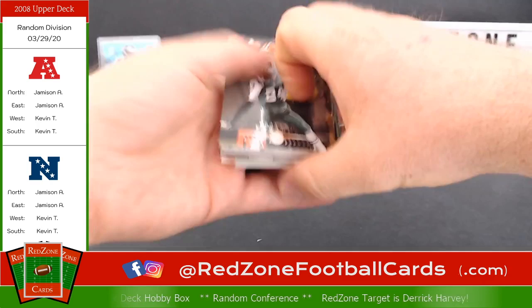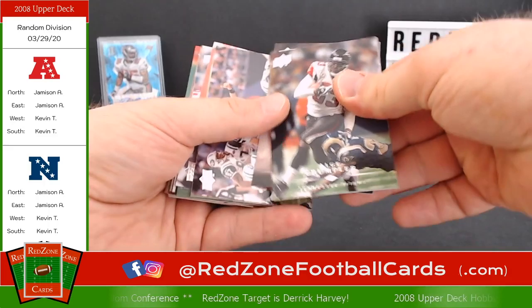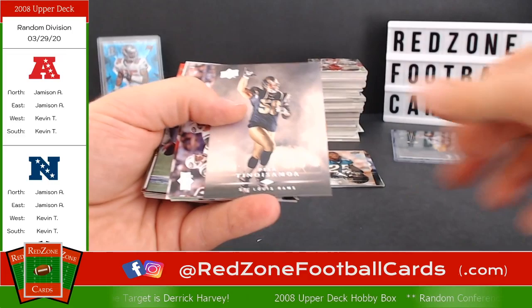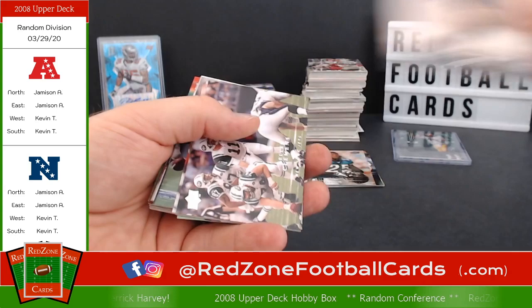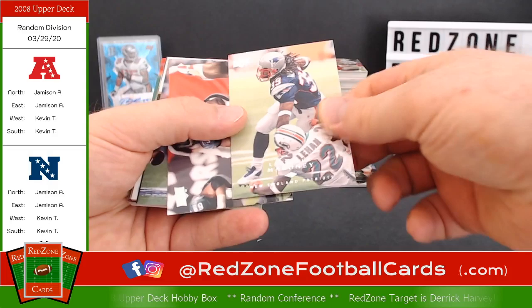These are stuck — let's get them unstuck. Algie Crumpler, Ernie Sims, Willis McGahee, Joseph Addai, Pisa Tinoisamoa — say that three times fast. Cool looking card. I do like the no border, just full frame. They seem to have pretty good action photos — not a bad looking set. Lawrence Maroney, stiff arm. Osi Umenyiora. Here's a star rookie — Matt Ryan! Let's go into the NFC South, little Matt Ryan rookie card. Go ahead and sleeve that up, grab a top loader.